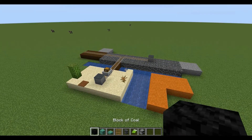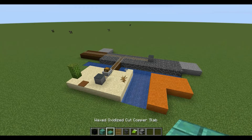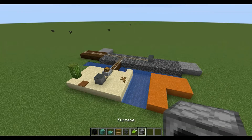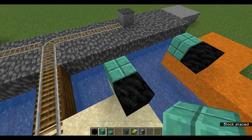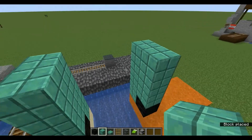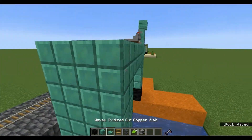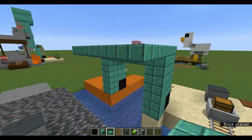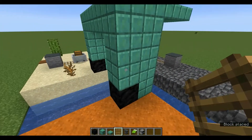For the creeper's legs you'll need: block of coal, waxed oxidized cut copper, waxed oxidized cut copper slab, ladder, anvil, one bed, and furnace. Make these four high. Give this to the top and then do two rows of top slabs. Ladder three, ladder three.